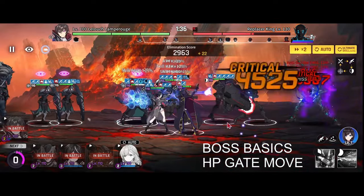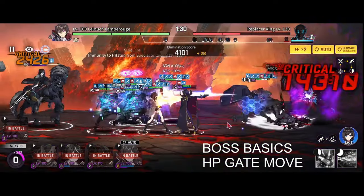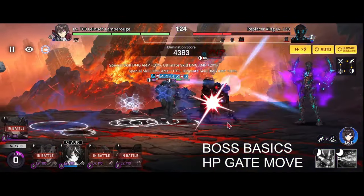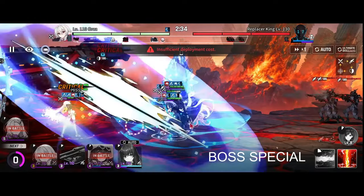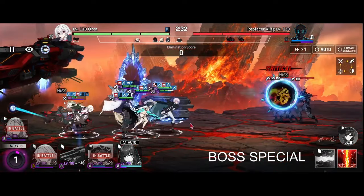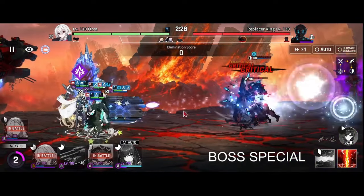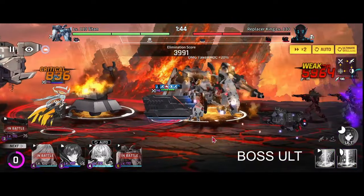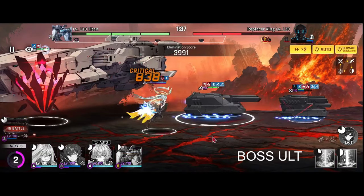King himself won't do attacks — his basic attacks — until something gets in range. They do a hefty amount of damage. After he loses a third of his HP he'll do a move that can knock back enemies. King's special, indicated by the blue bar under his portrait in the top right corner, is a full map attack that does a ridiculous amount of damage. King's ultimate, indicated by the purple or pink bar underneath his portrait, will do a full map laser beam.